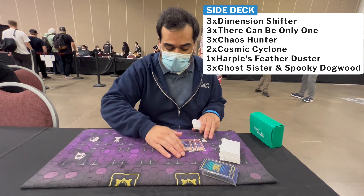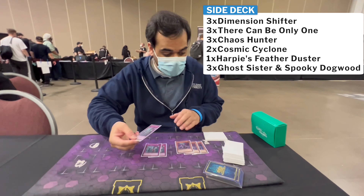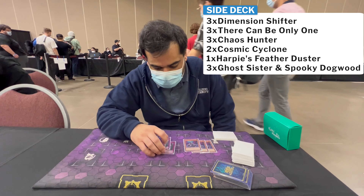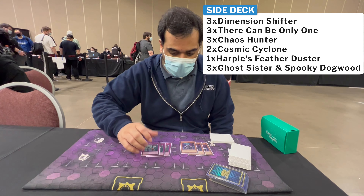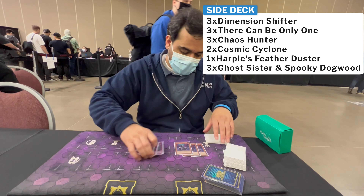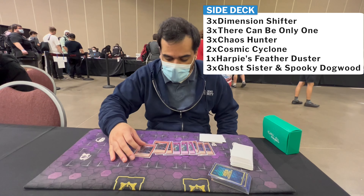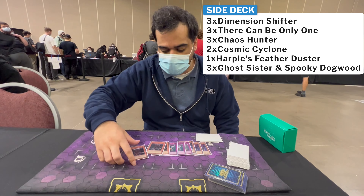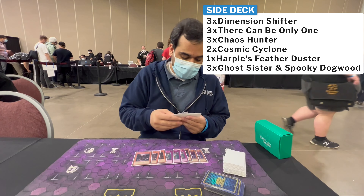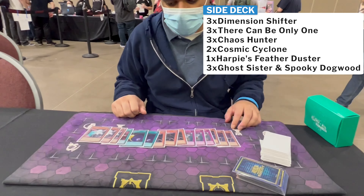For the side deck: three Dimension Shifter for the Tearlaments matchup; three Ticaboo for decks where Rivalry isn't effective, such as Plunder Patroll — opening two Ticaboo against Plunder just wins the game; three Chaos Hunter to handle Runick Spike, the hardest matchup — it shuts off Runick's banishing effects, stops Hugin, and stops Cyclone Blade; two Cosmic Cyclone and the Dust Stairs for backrow removal; and Spooky Dogwood, which won two or three rounds on its own.